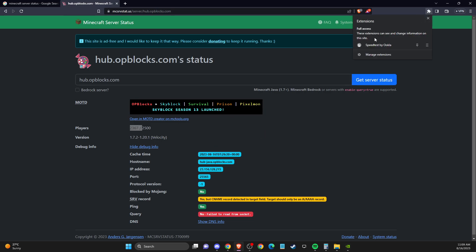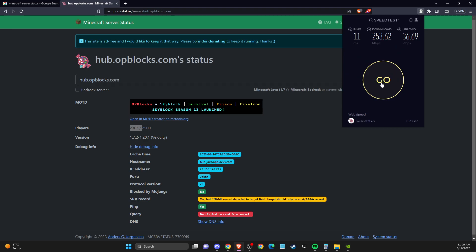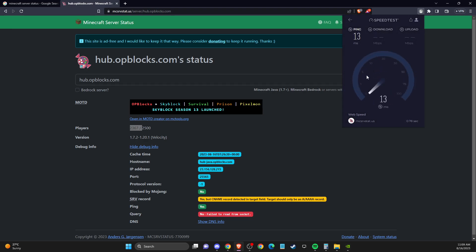After that, go to speedtest.net or another internet testing website and test your internet speed. If you're getting a good connection with ping below 100, you're good to go. If not, try limiting connected devices, restarting your router, or disabling any VPN. Also, always use an ethernet cable if you have the possibility.